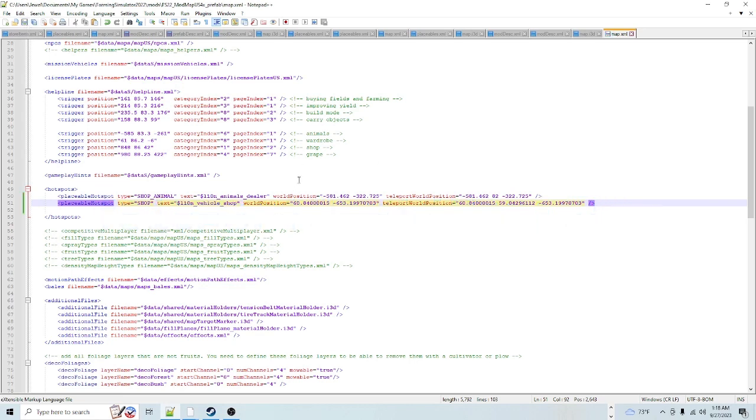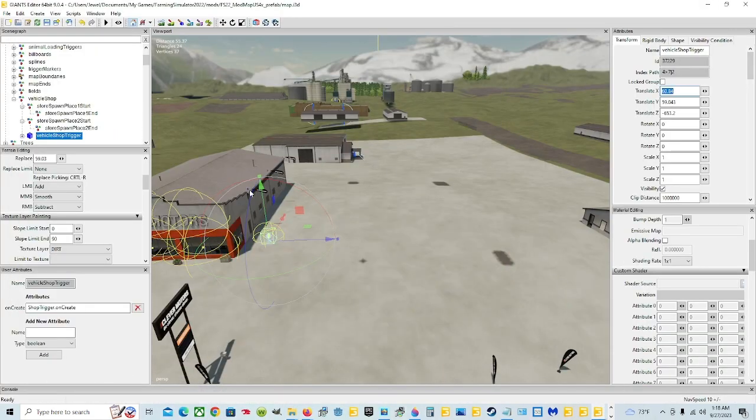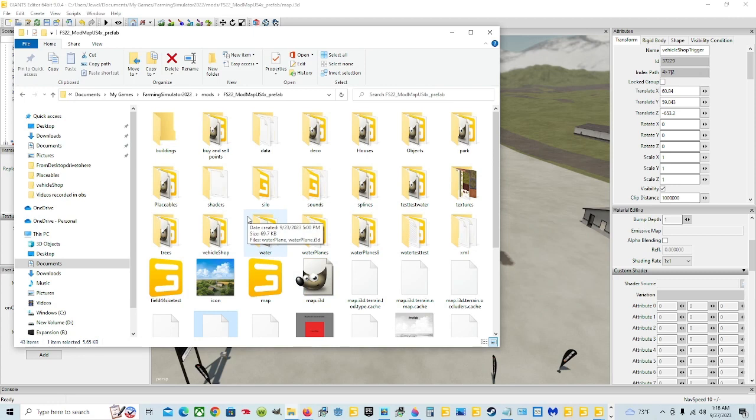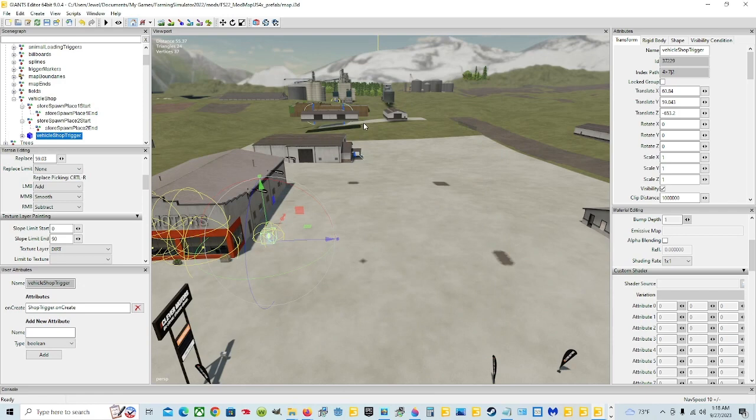Now hit Save and you're done in here. You can minimize that and go back to your map. Since you did all that, you've got to hit Save in the editor too. Save that and let it do its thing. Now you can go back in your map area and delete the I3D file — highlight those two files and delete them. And now you've minimized that and you should be good to go. You already saved and did all the stuff. We're going to go in-game and check it.